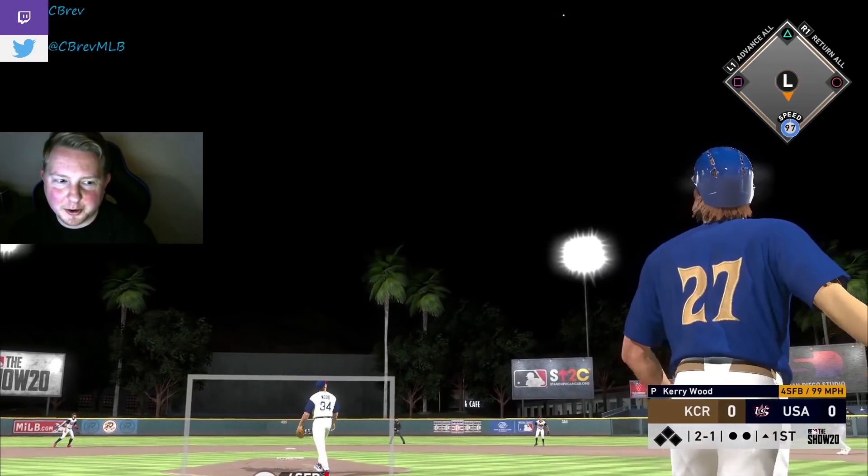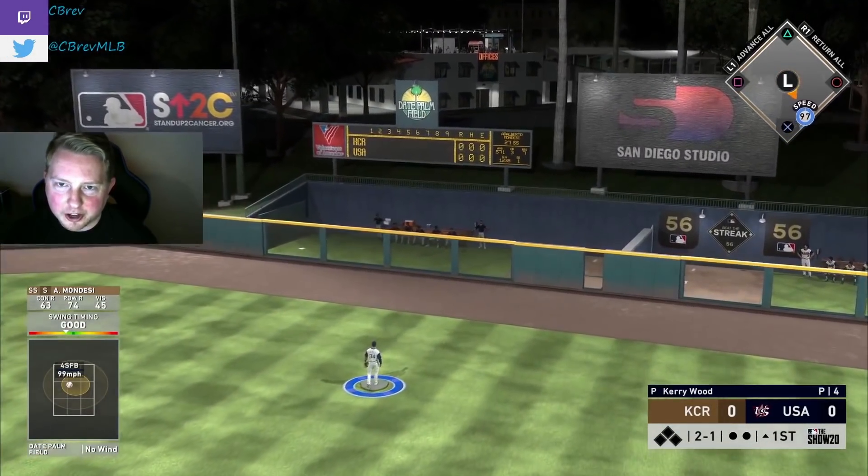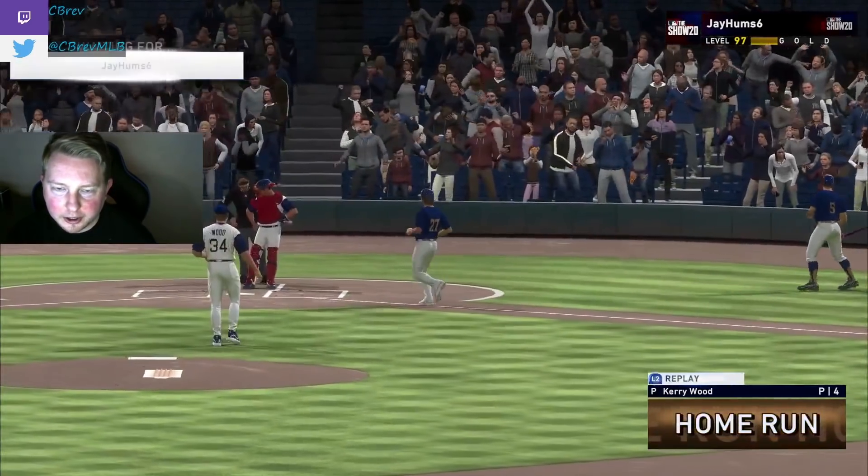Mondesi off the rip. Fourth pitch of the game — a no-doubt moonshot to right field. Mondesi cards are always so glitchy. Great start.